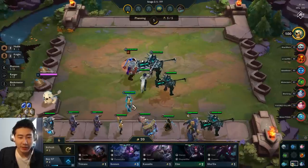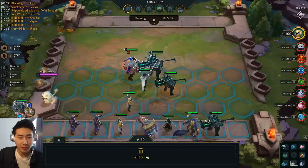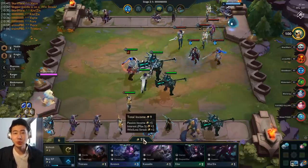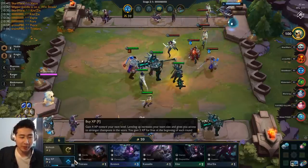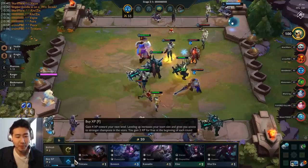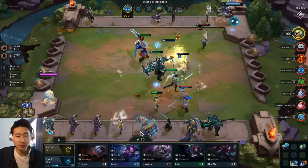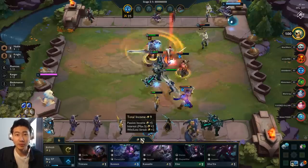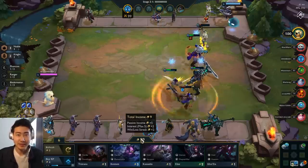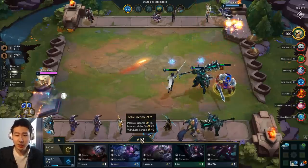I'm sitting at 20 gold — I could level myself up here, but I'm not going to. I'm at six out of 18 experience points, so it would have cost me 12 gold. I would have had eight gold remaining and been losing the plus two gold interest. There is a difference between getting plus two gold next turn versus zero, so I decided not to level myself up.